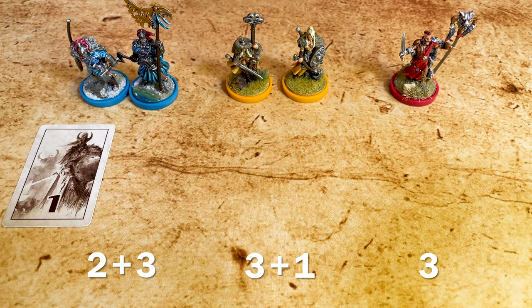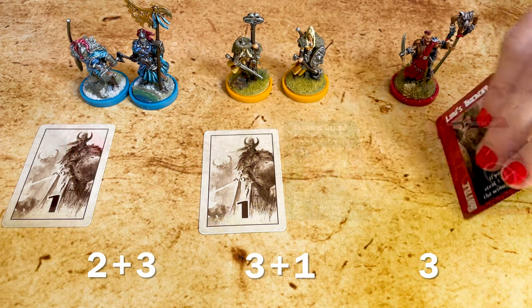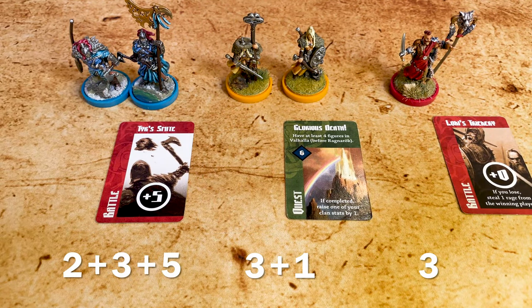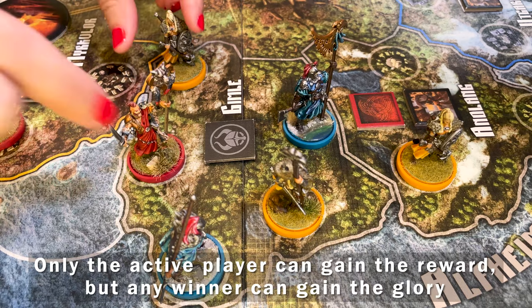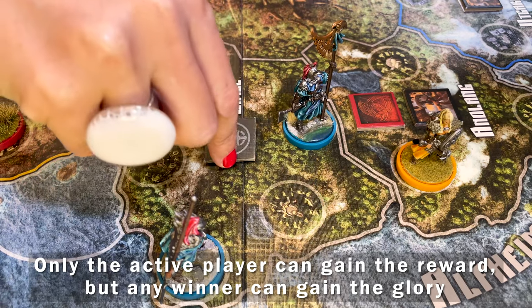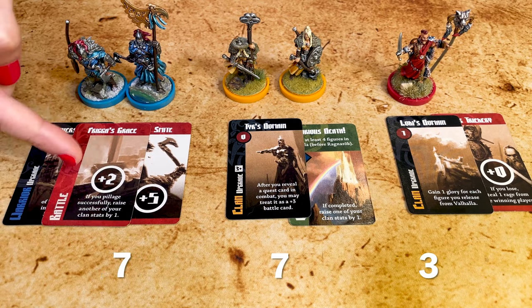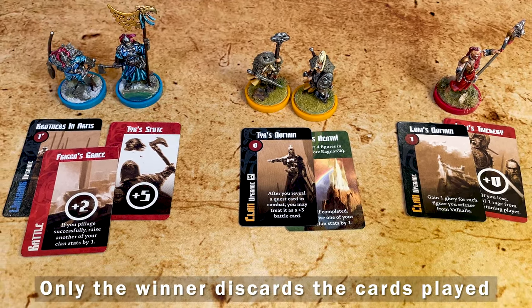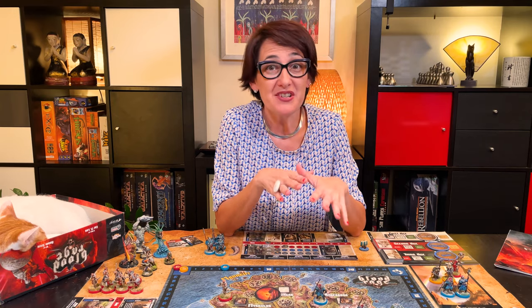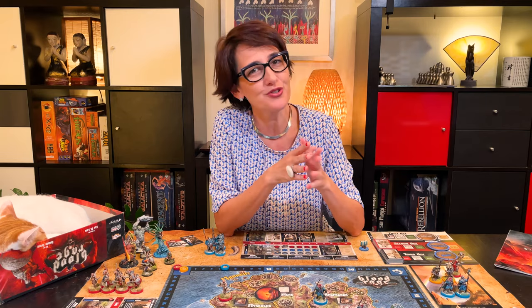Each player plays one card face down — usually a battle card, which adds strength and can provide additional effects. All the cards are revealed at the same time. Remember that all players have to play one card, and that the winner will discard all the cards played. Sometimes you can play another type of card as a bluff, or because you have a special upgrade. The highest total strength wins, and all the losers send their minis to Valhalla. If there's a tie, they are all losers so they all keep their cards. This is wonderfully simple, but very strategic and tense, as you take calculated risks that can bring great rewards and sometimes devastating losses.